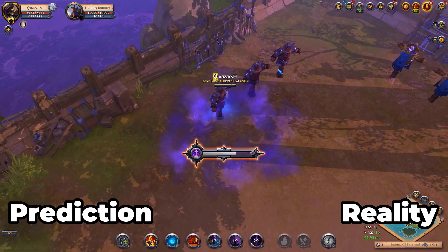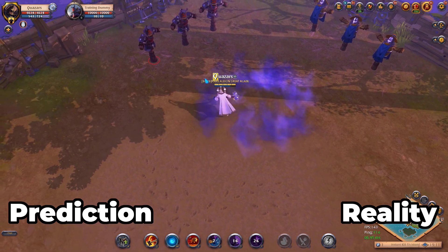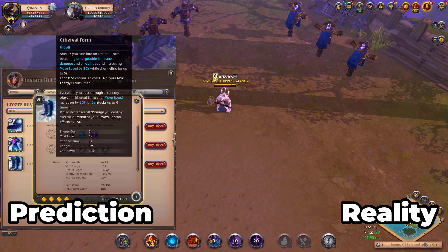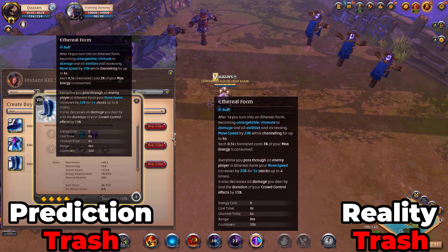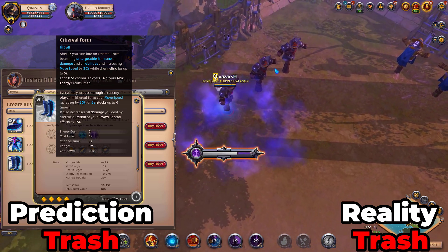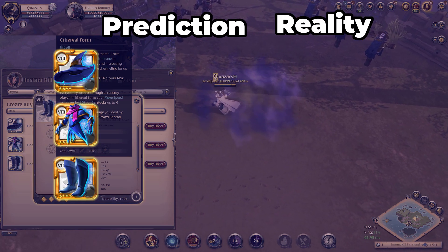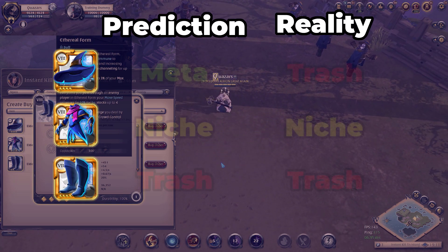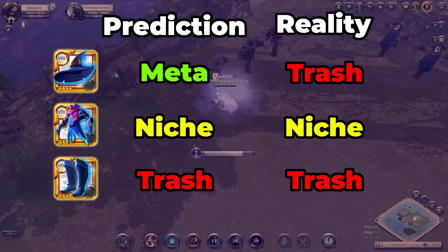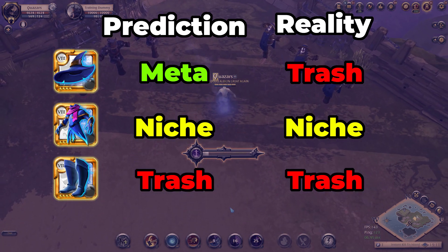Last but least from the Fail set is the Fail Scale Sandals with Ethereal Form, which I thought were useless, and it kind of is — there's just no real applications for these sandals. It's just a really weird ability, and why would you use these over any other option? In general from the Fail skill set, only the robe is viable, and even that one is pretty niche. These sandals probably need a rework and the hat probably just needs a slight buff to the numbers and a shorter cooldown.